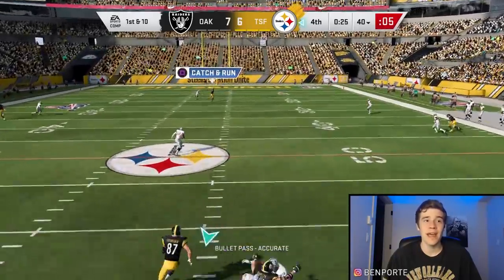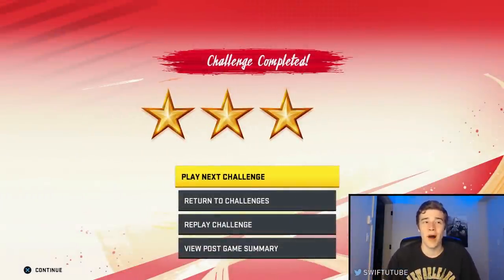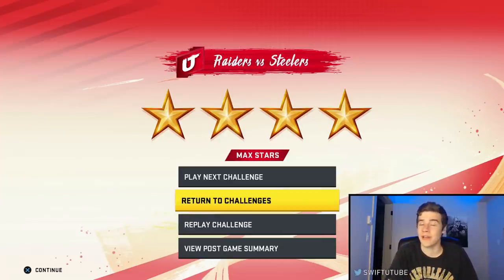Max protect first. Put the wide receiver on the far side on a post route — kind of like a skinny post. Put the wide receiver in the slot on a post route as well. Put the wide receiver on the far side with the other two receivers on a comeback. Then just wait for the post to come open — it beats man coverage, cover two, cover three, and cover four. That was cover three right there and we bombed it easily for a one-play touchdown.